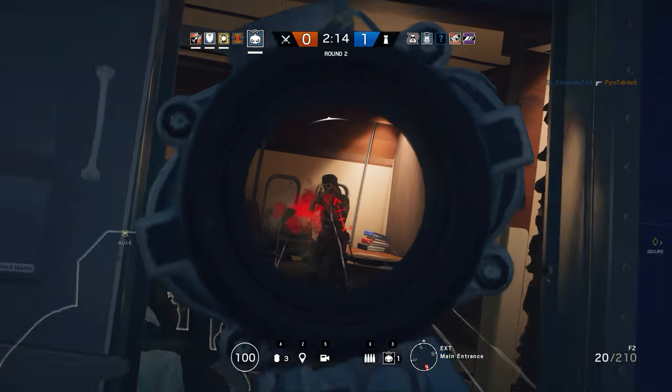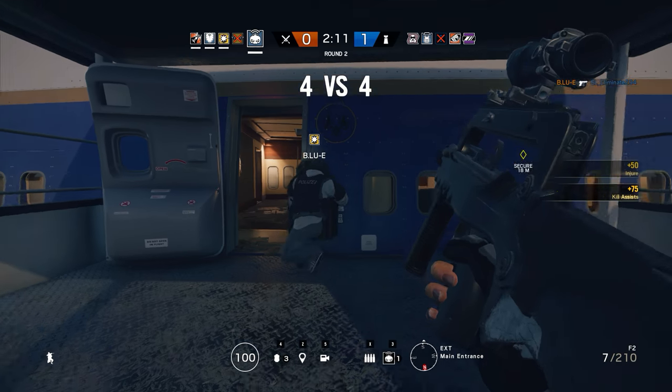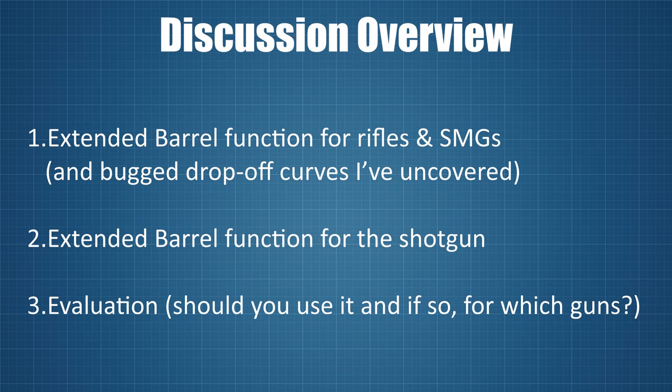The video will be divided into three parts, with timestamps in the comments section below. Part 1 will discuss the extended barrel function for rifles and SMGs plus some bugged drop-off curves I've uncovered. Part 2 will discuss the extended barrel function for the shotgun, and Part 3 will be an evaluation, basically answering the question: should you use the extended barrel and if so, for which guns?